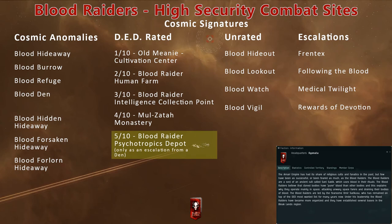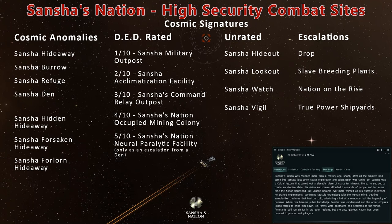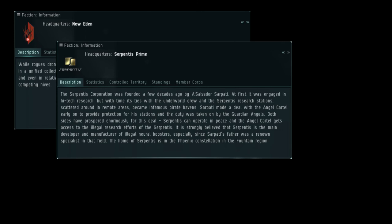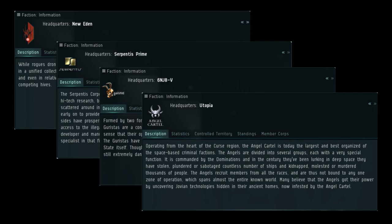In high security western Amarr space, you can probe down other DED-rated sites like the Old Meany Cultivation Center, Bloodraider Human Farm, Bloodraider Intelligence Collection Point, and Malzatah Monastery. Note that the eastern Amarr regions have similar combat sites featuring Sansha's Nation NPCs. Other NPC pirates include Rogue Drones, The Serpentis, Guristas, and Angel Cartel.